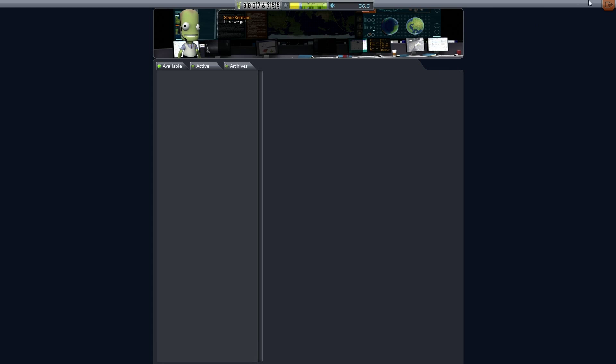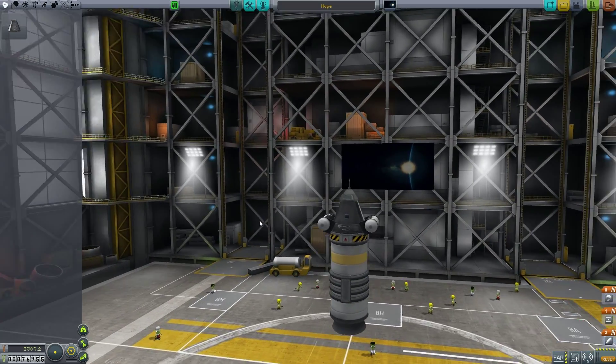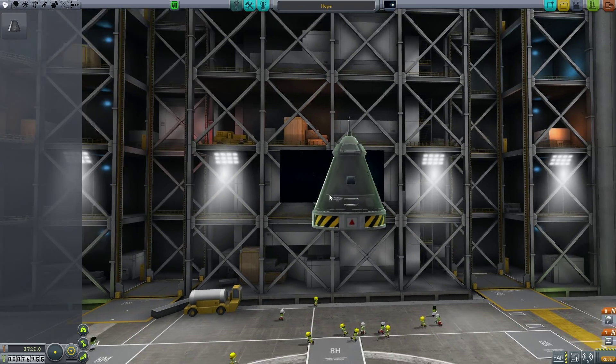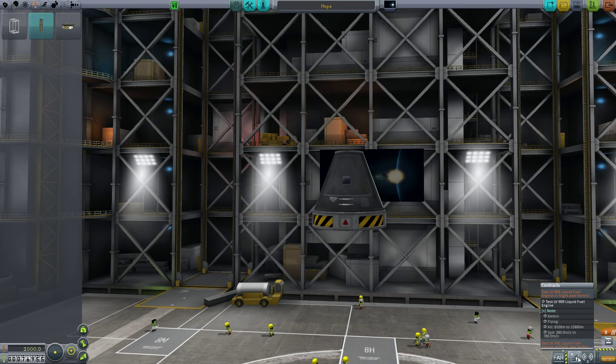All right, let's back this up and we're just going to make a quick little test unit here. The way I want to do this is basically I'm just going to take these off - I'm not going to need a parachute - but what I will need is... check your contracts down the bottom right with the newest update. Liquid fuel engine - in flight, in flight, in flight, in flight.